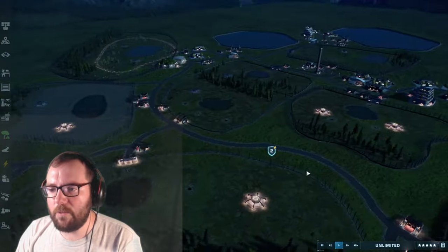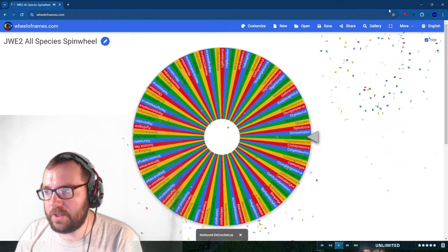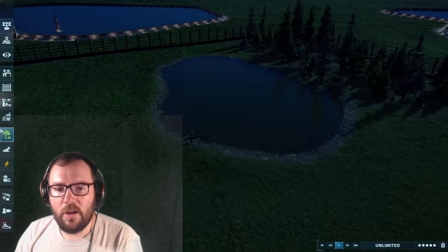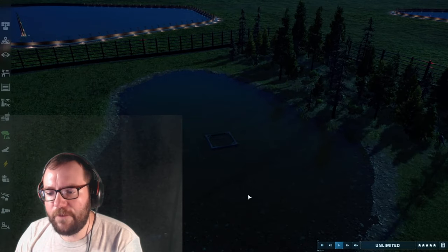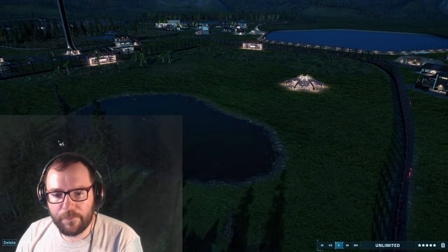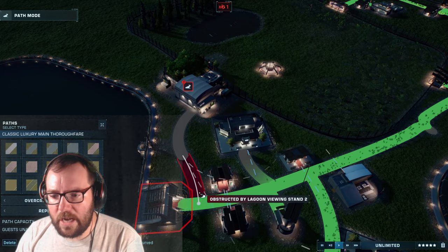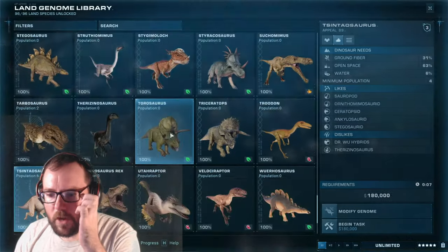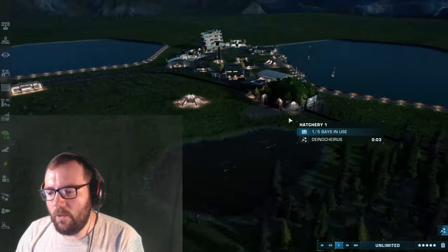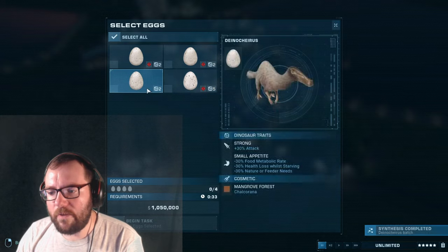Creature number eight is Dinokairos. To change things up we'll throw them in a different area with a fish feeder, maybe another fish feeder on the other side. They're not too big so shouldn't be a problem. The hatchery goes over here. Dinokairos is being thrown in - they now have more than three traits enabled.